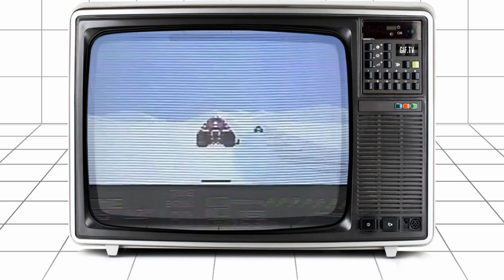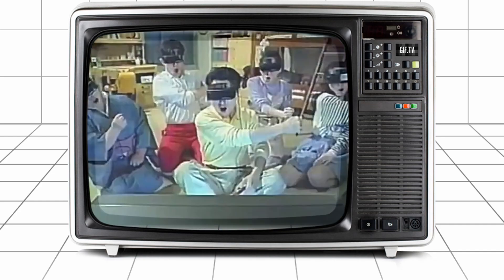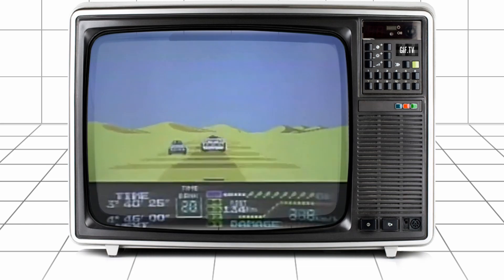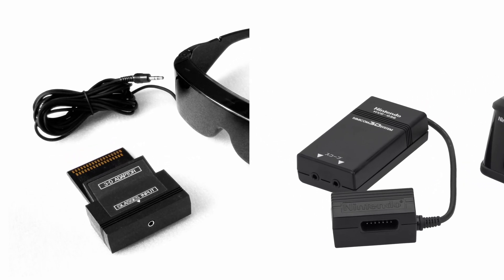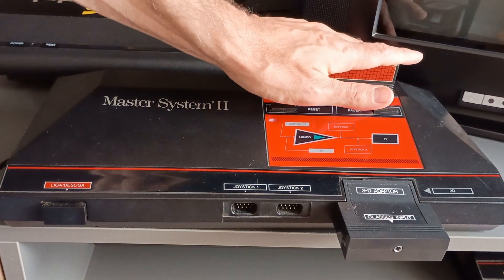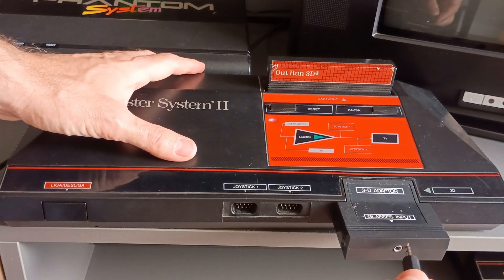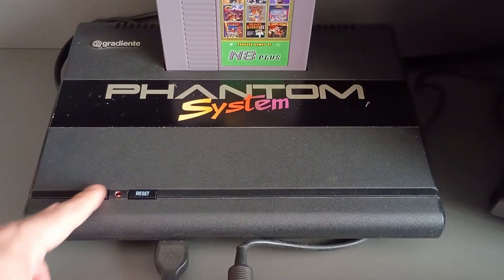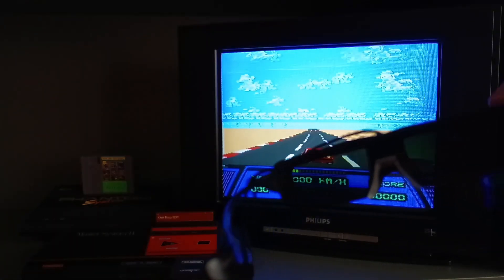The problem is that with the Famicom 3D System having been only released in Japan and being only compatible with the original Famicom, I thought maybe I would never be able to really try it. But I knew the glasses worked the same way as the Sega Master System glasses, to the point of being compatible with one another. The main difference was the adapters and how they connected to their respective consoles. So I decided to do a test: what if I turned my Master System with a 3D game on, plugged my glasses, and then also turned one of my Famiclones on, put Highway Star to run on them, and looked at the TV through the Sega glasses?